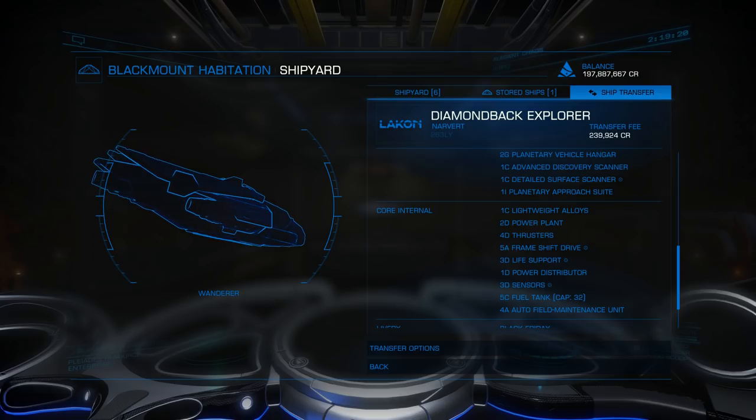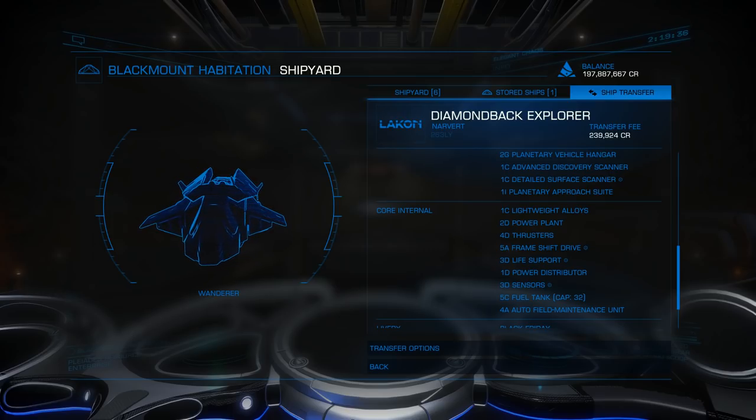If you're going to be driving around the surface, do you want a vehicle hangar? Class 2 vehicle hangars - the G-rated - are lighter weight; H-rated are heavier but use less power. There's a trade-off. Class 2 carries one vehicle, Class 4 carries two, Class 6 carries - I want to say four. If you lose an SRV with only a Class 2 hangar, you're out an SRV until you can replenish it at a nearby space station - assuming there's a nearby space station.